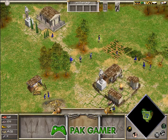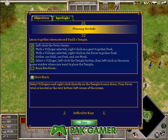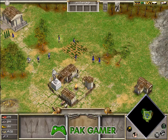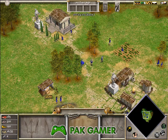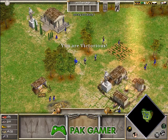Select additional villagers, then right-click the temple. Your offerings have pleased the gods.